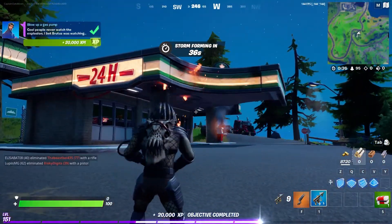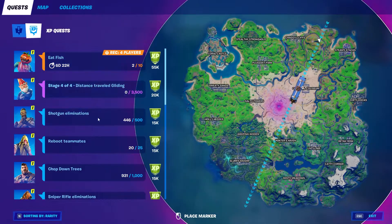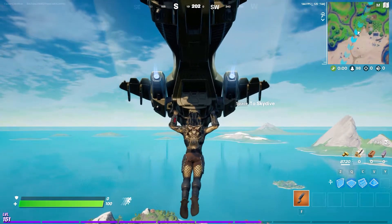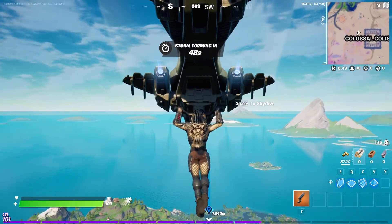Stage 4 is going to be the easiest one, and I'm telling you guys, this is an easy 20k this week. Stage 4 is literally just gliding for 3,500 meters. Go in any mode — literally as soon as you jump, just glide all the way to the end. You might actually get it in one match; for me it took two.